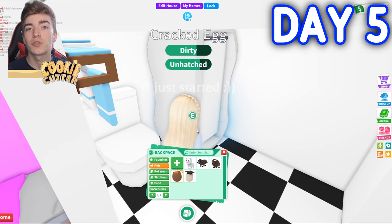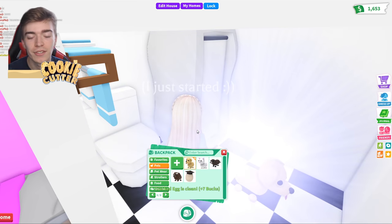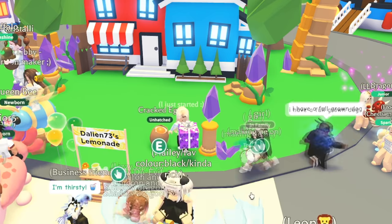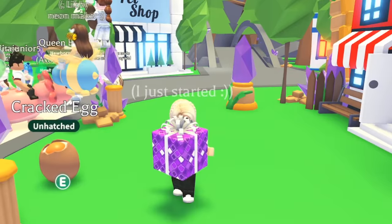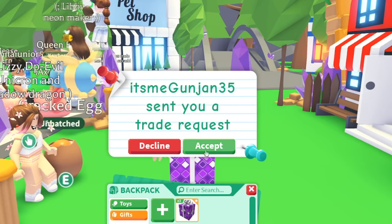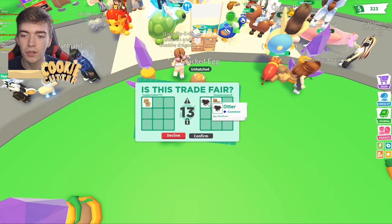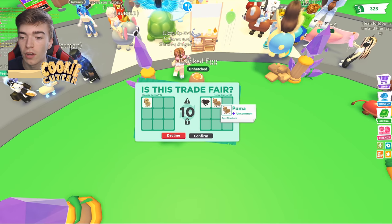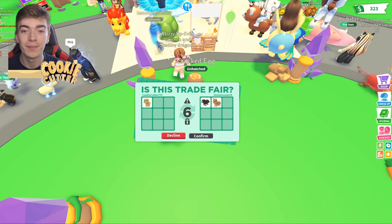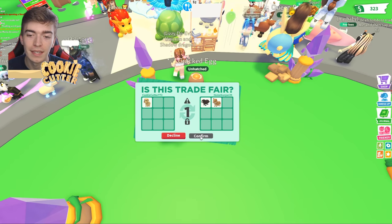We are now hatching my second cracked egg on day five — what will we get? We just got a normal dog, not great but better than nothing. Day five, we're gonna open up our first ever gifts and hope for a legendary. We got a chew toy. Whatever we get I'm basically going to try and trade. This person actually just sent a good offer — an otter and a puma for straight up a dog, which is a pretty good trade. I guess they probably just want a dog to make a neon or something.